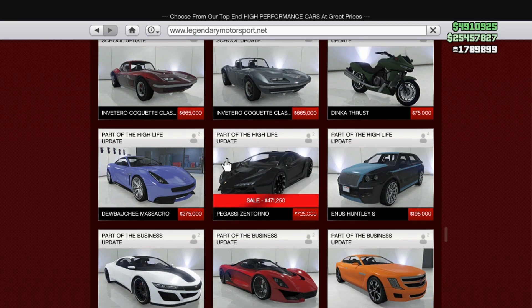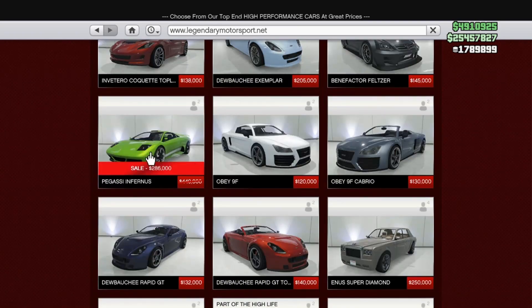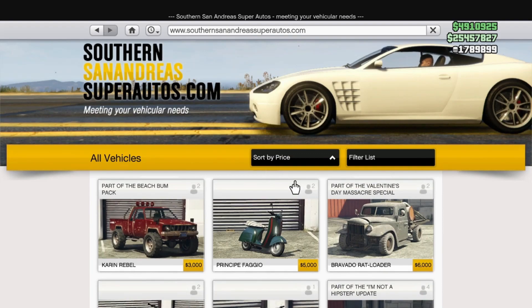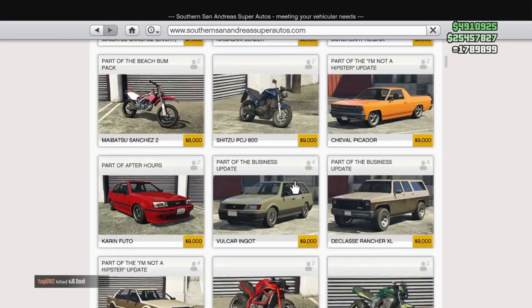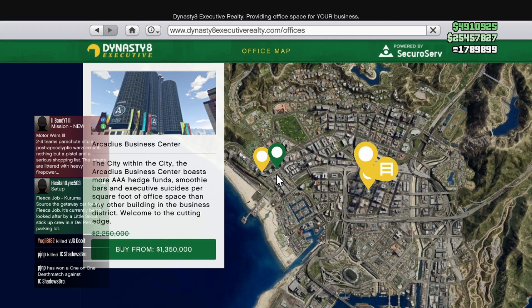The Pegasi Astron is on sale as well — it's very cheap and great for racing. The Pegasi Vacca is also on sale, and the Pegasi Infernus is on sale too. Under Southern San Andreas Super Autos, the Pegasi Bati 801 RR and Pegasi Bati 801 are on sale — they're basically the same thing except for the liveries.